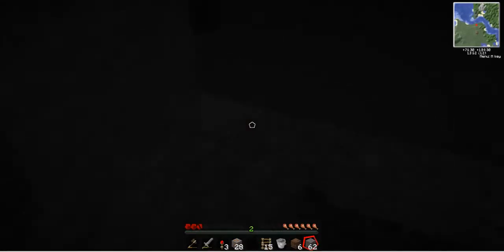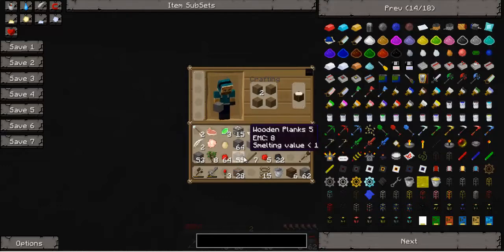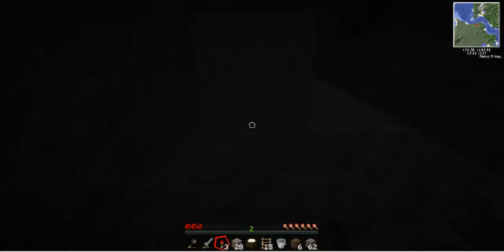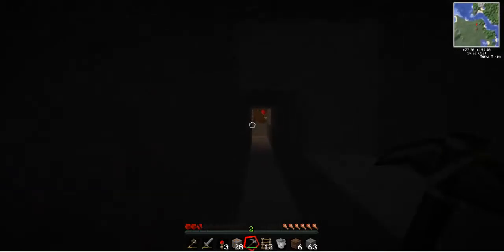Dammit — can I... dammit. Do I really have to break that block? I'm not going to do that, I know a way out. I'm not going to do that — nope, that's not smart. I'll do this. Yes — smart enough. I'm smart enough.